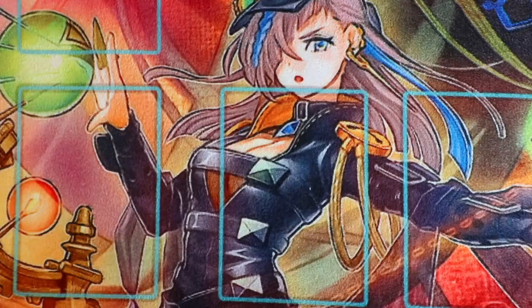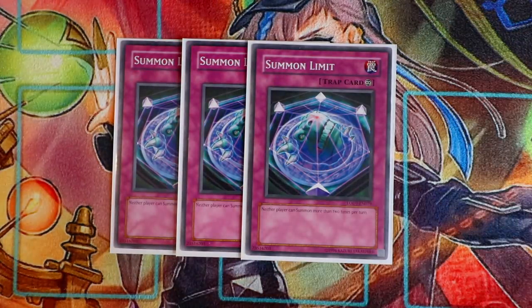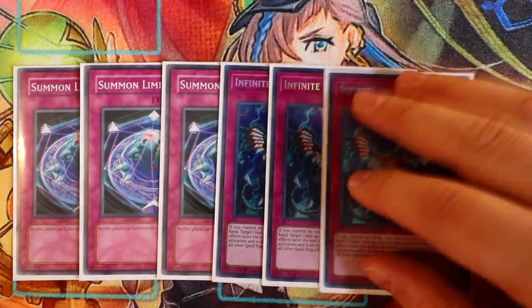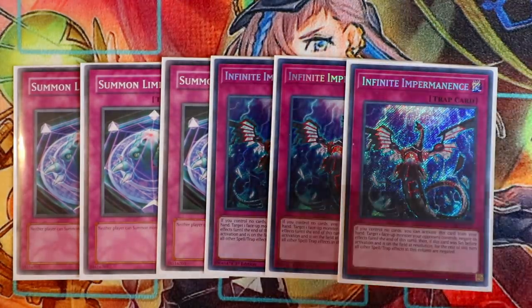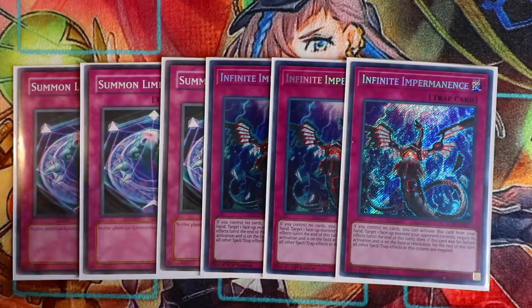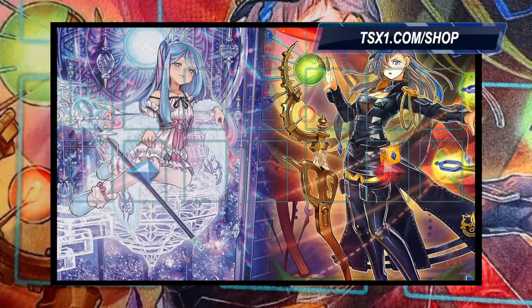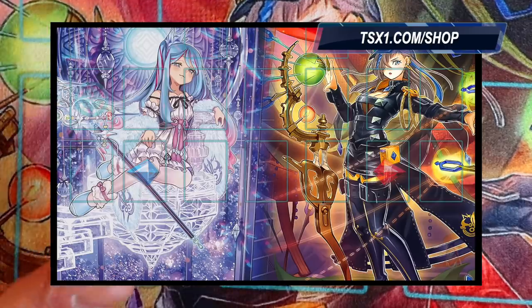For traps, not many people play traps in Witchcrafters but in control decks you must have floodgates. You're playing triple Summon Limit, which is great against almost every deck this format. Since you're mostly summoning two monsters in one turn anyway, Summon Limit doesn't hurt you whatsoever. Last but not least, triple Infinite Impermanence — it's a great hand trap that you can also set. It is very expensive right now but it's getting a reprint in Duel Power. There are budget alternatives, which I'll cover, but Infinite Impermanence is definitely a staple in this deck.